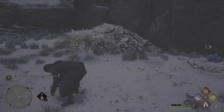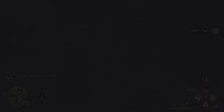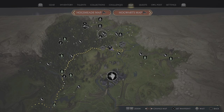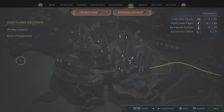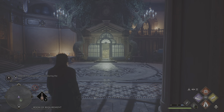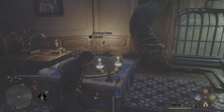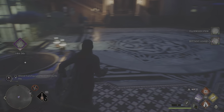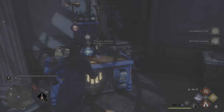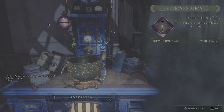And as you can see, there they are. So now you have your ingredients to make all the focus potions you could possibly want. You're going to want to grow fluxweed stem — that's one of the main ingredients — and dittany leaves, of course, for Horklump juice. And as you can see, we got all the ingredients.